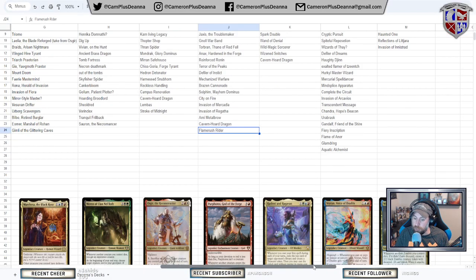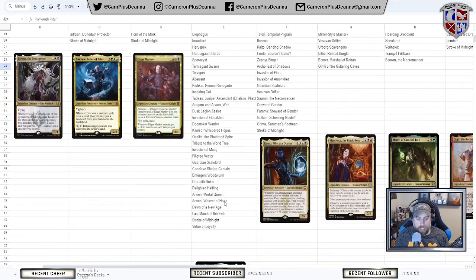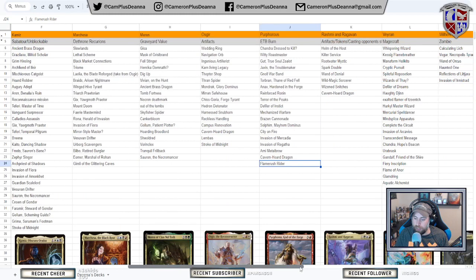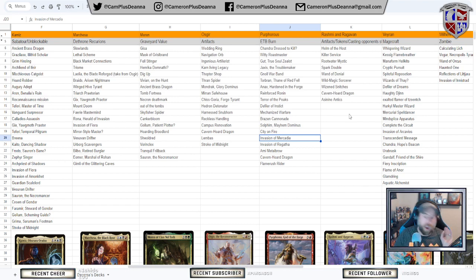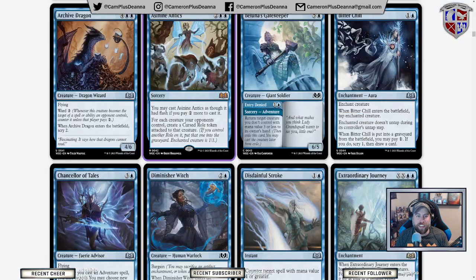There's some really cool blowout potential here because in Commander your opponents attack each other, then you just turn all of their creatures into 1/1s and essentially wipe the board. We're going to drop it in Rashmi and Raghavan for now. The problem is it's not a board wipe — Rashmi and Raghavan's MO is that everything's a tempo play, so we'll see. There's also a bounce effect: return target creature you don't control with mana value three or less to its owner's hand — seems fine, a 6/5.